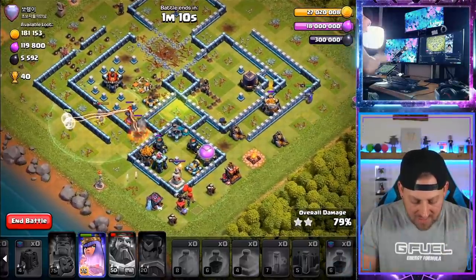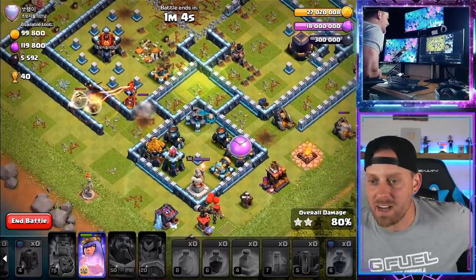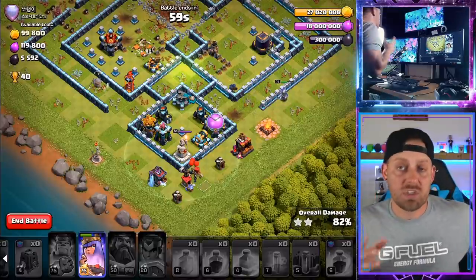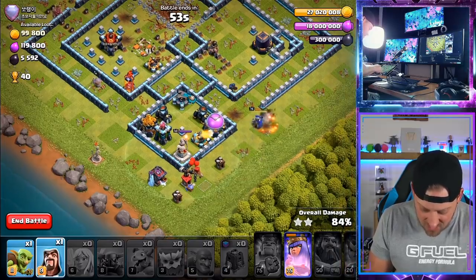Throwing the Champion's ability right there, taking out a couple of defenses including the Air Defense which would hurt those Healers. Can we push through the rest of this base? We have the Queen running around. We're already at a higher percentage than we had with those Dragons. Will the Warden shut down the Inferno Tower? He's being healed up but it's getting short. Come on, Yeti — get some Yetamite on that thing. And no, this is where it begins to fail.